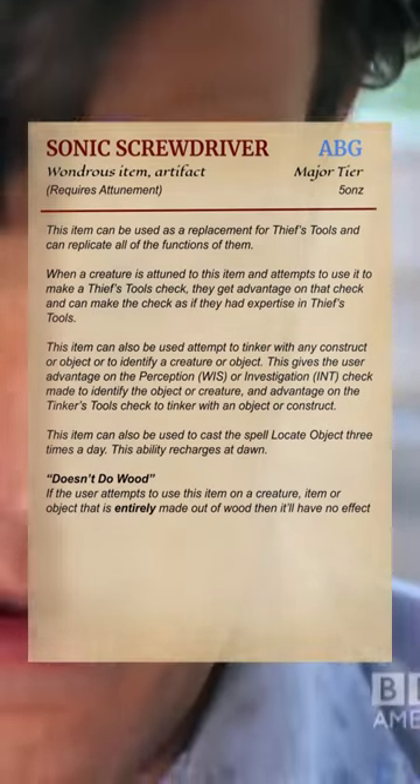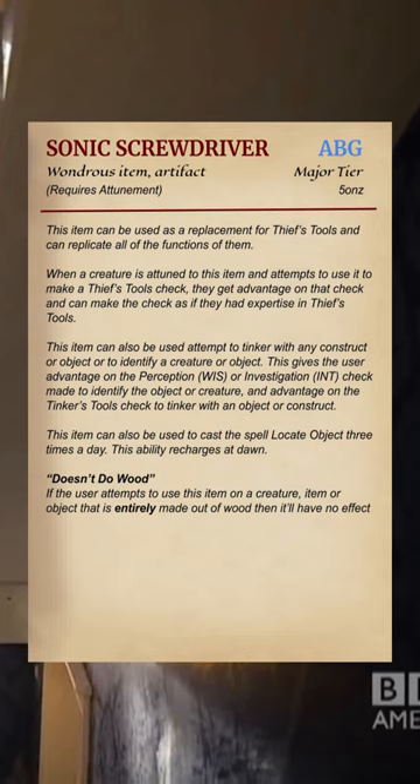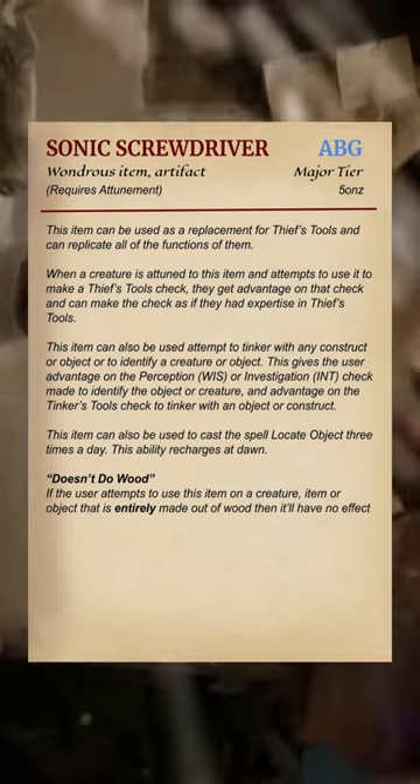An artefact that requires attunement and can be used as thieves' tools or tinker's tools, and gives you expertise in those checks. Plus, you can use it to search for or identify other objects and creatures, as long as they aren't made entirely out of wood.